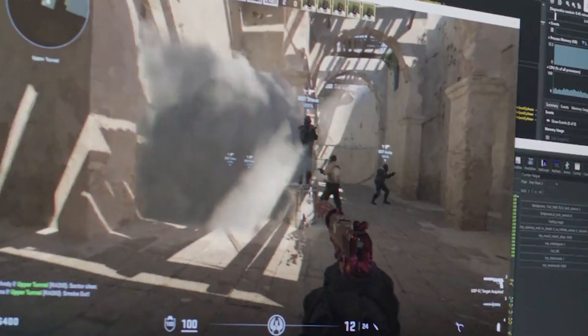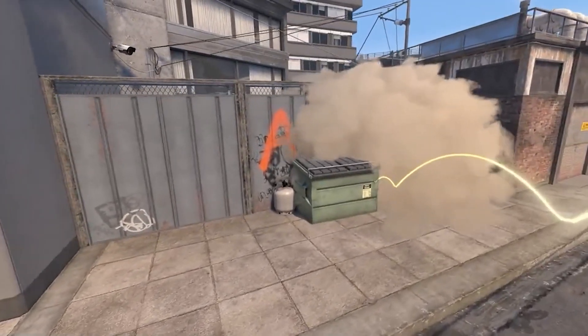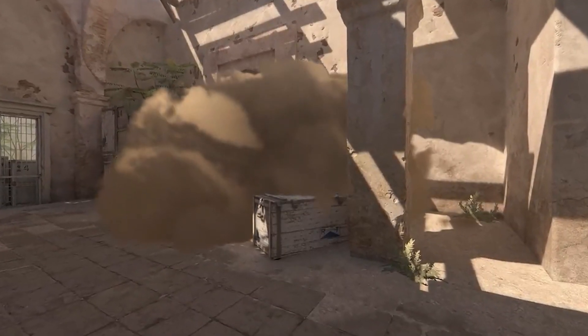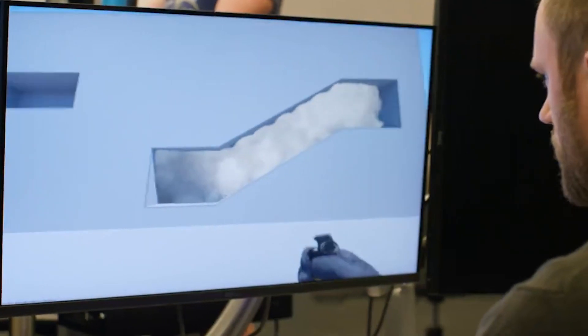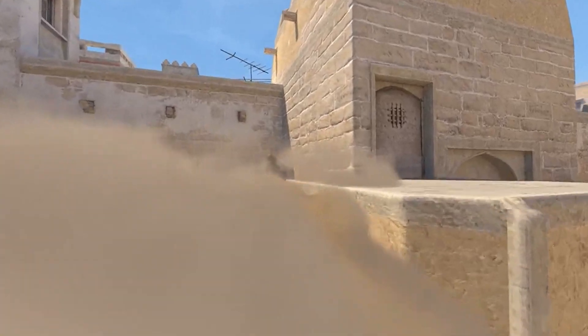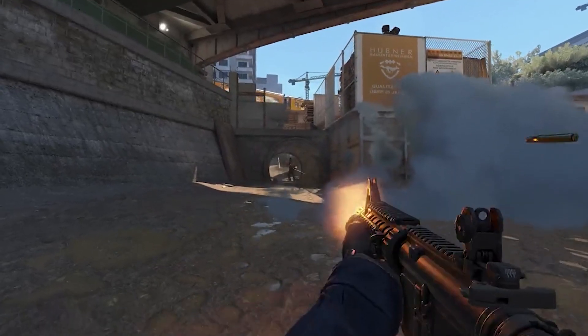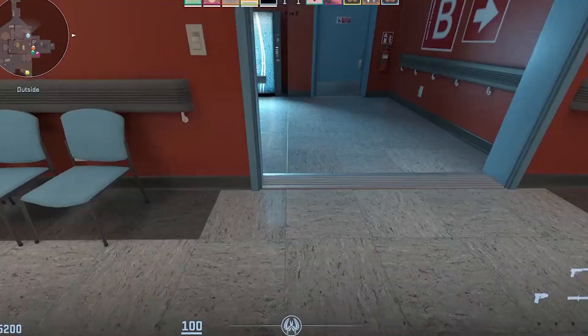Smokes are completely reworked — instead of being 2D objects, they're now 3D objects. No matter what angle you view the smoke from, you'll see the exact same thing. Previously, looking from a different angle could reveal different parts of the smoke, causing unfair visibility. Now the smokes are 3D so everyone sees the same thing. Smokes can also be pushed and carved by guns and grenades — if you shoot through a smoke, you'll literally see the shot cut through it.